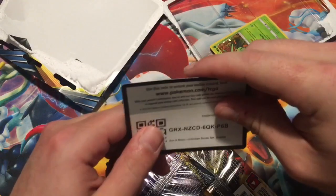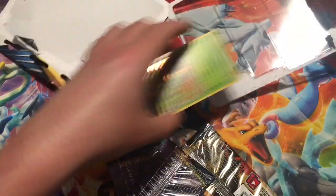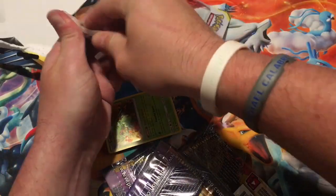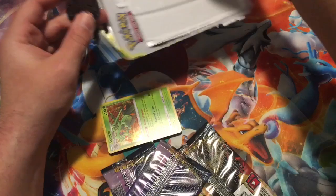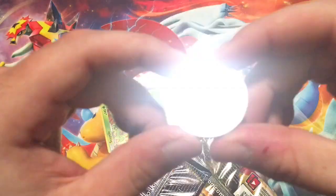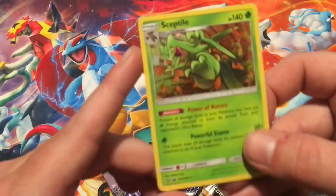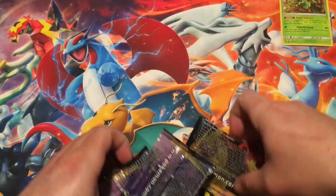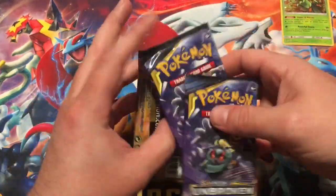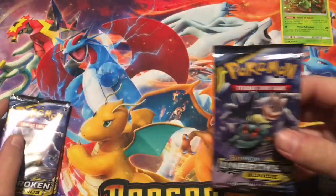Here is the first code card for the first blister pack. All of these have the Sceptile promo card, and they're all the same coin — this is the Hydreigon coin. I'll show you the first one, and then after that we'll kind of just buzz through it because they're the same.